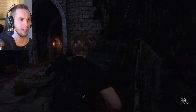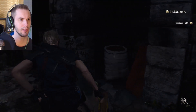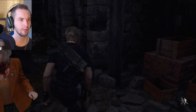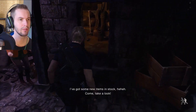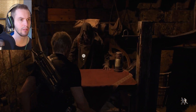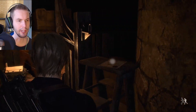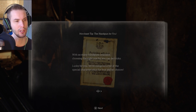Let's head down to the merchant and see what we can buy and possibly sell. I've got some new items in stock, come take a look. Let's save first, in case I buy something from him that I don't like. It says: Handgun for you. With so many handguns available, choosing the right one can be tricky. Lucky for you, we've compiled a list of the special characteristics for four stellar choices.